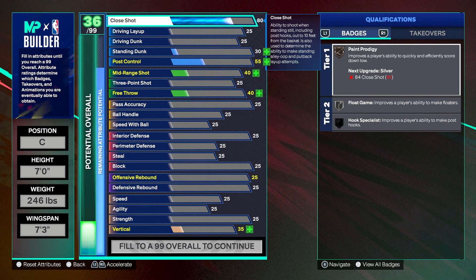For close shot, we're going with an 80 — that gives us a bronze badge. You can bump it up a bit more if you really want silver paint prodigy, but I didn't make this build to dominate inside the paint. Going against a post scorer, nine times out of ten they're a paint beast with high interior defense, so we want to counteract that and make them come out and guard the three ball.